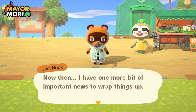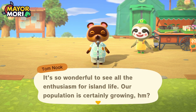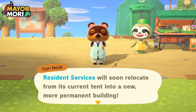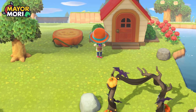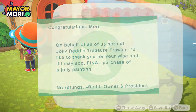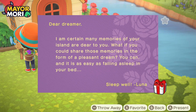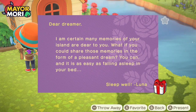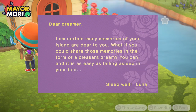I have one more bit of important news: it's so wonderful to see all the enthusiasm for island life — our population is certainly growing. Resident services will soon relocate from its current tent into a more permanent building. We have mail from Jolly Red — a piece of artwork that's 100% genuine. And we've got a letter from Luna as well: she says we can share memories of our island in the form of a pleasant dream, as easy as falling asleep in your bed. A present from Luna too!